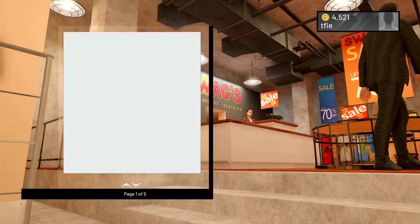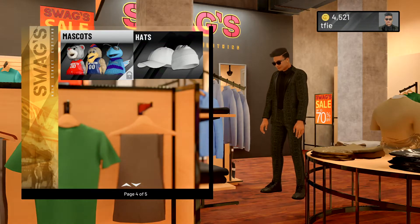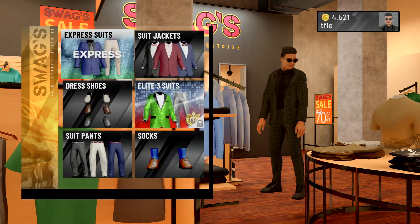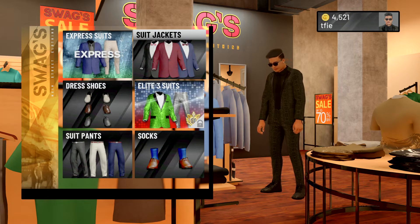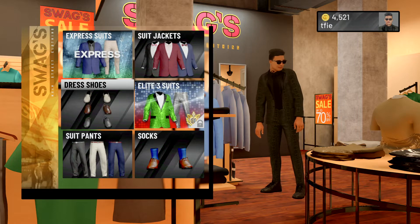All you gotta do is go on Swags and go all the way down — you're gonna see the mascots, keep going down. And then when you see suits, go to Express. Do not go to suit jackets because those don't work for some reason. Also, you cannot get the dress shoes either.